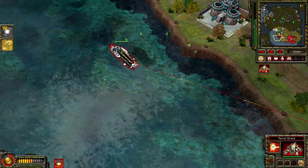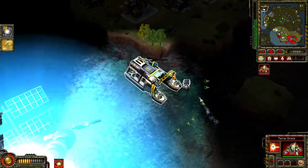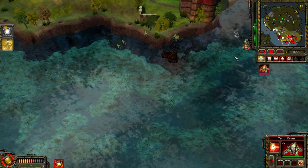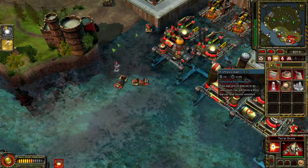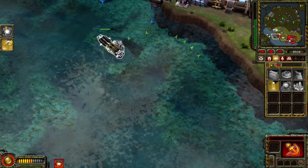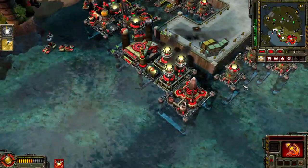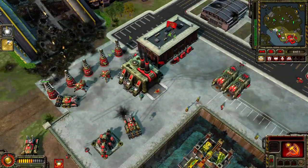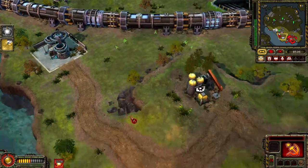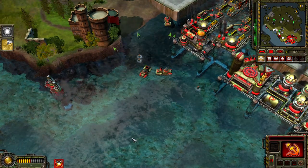Enemy engineer detected. Enemy units detected. All units are under attack. Enemy base detected. Building. An ore mine is nearing depletion. Repairing. An ore mine has been depleted. Mass production upgrade authorized.